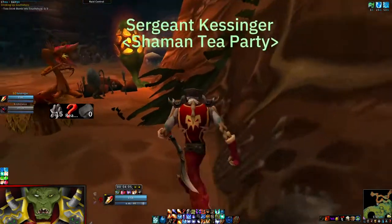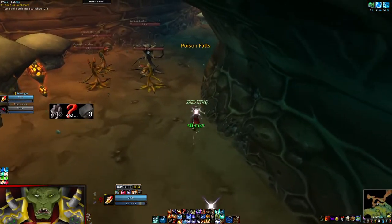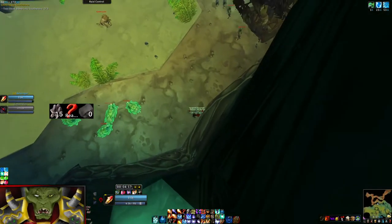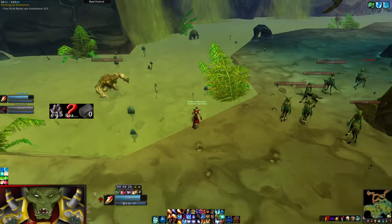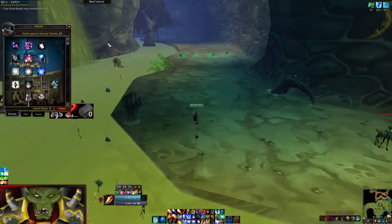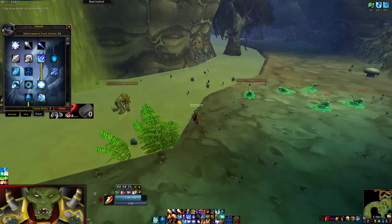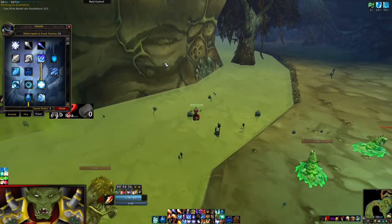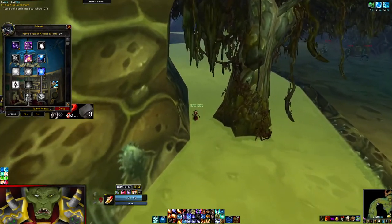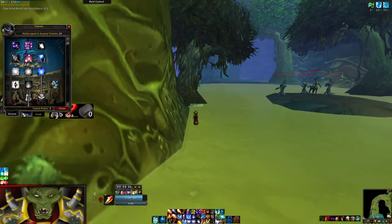We don't go all the way into Orange side by the way - we just want to get this one. That's probably as far as we go. Let's look at my talents quickly. This is a very general talent build I use. Normally I also take Ice Shards for the Shatter damage - it's not really necessary. I actually forgot to pick it, I'll be honest.